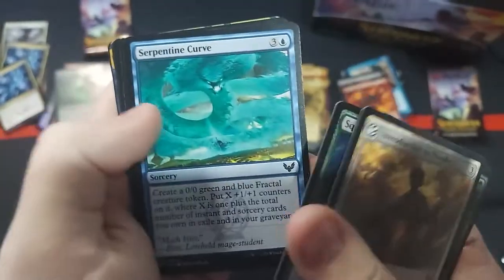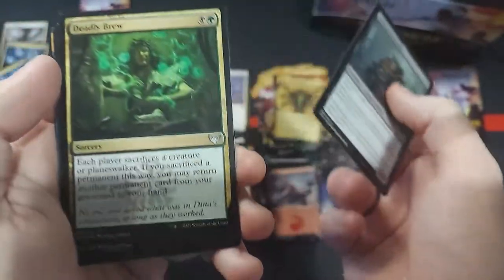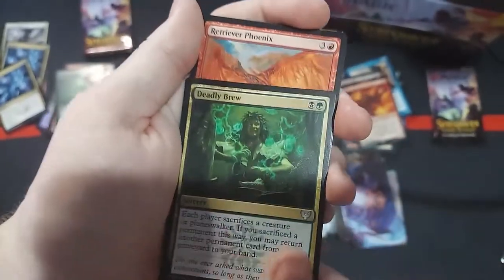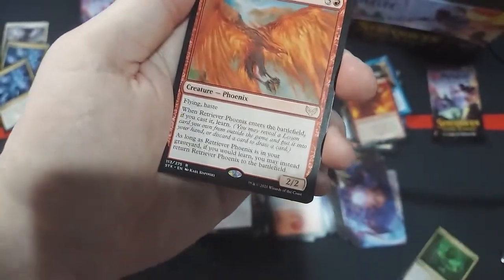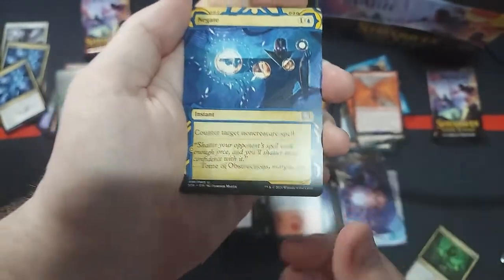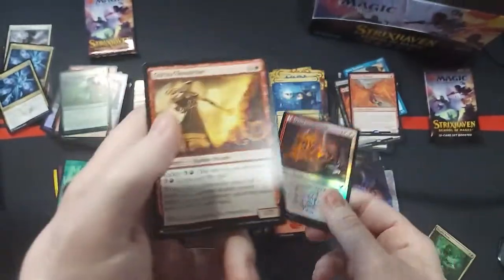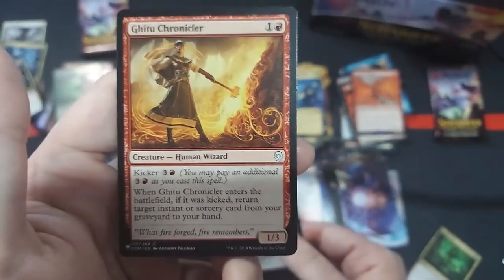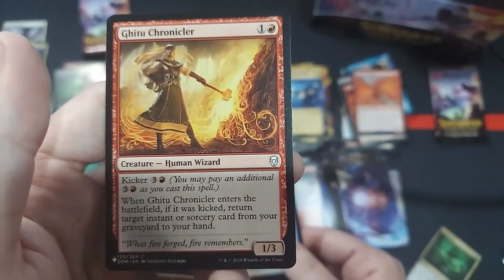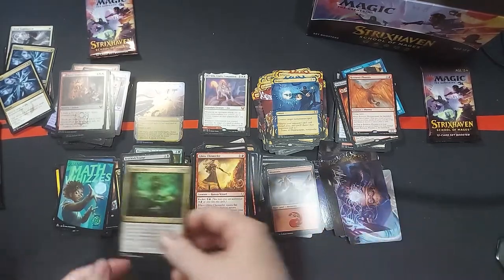Yeah, there's just so many good-looking cards in here. And I can't wait to continue to make decks out of these and play around with them and see what's available. What is this? Retriever Phoenix. Negate. And a Spirit Summoning. And a card from the list — this is from Dominaria. That is a common from Dominaria, if I am recalling correctly. So bam, bam, wah-bam.